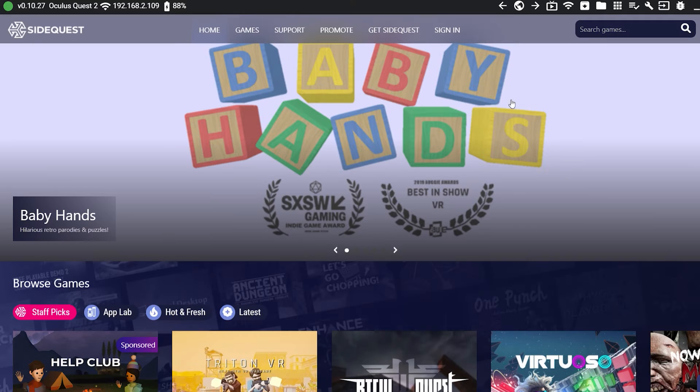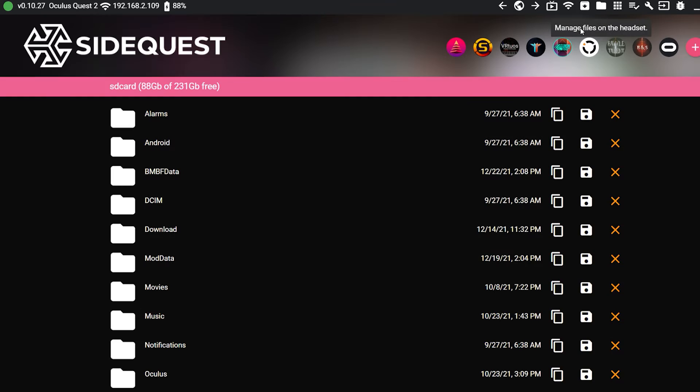Another small update: when you go to the SideQuest file manager, you can now see the total space and the available space on the headset. Lastly, if you're a Synth Riders fan, you will also enjoy the newest update to organizing folders for uploading custom materials.